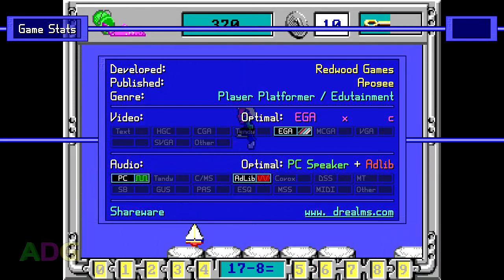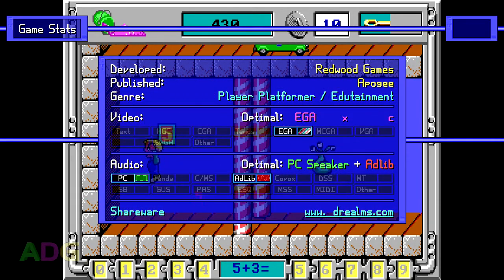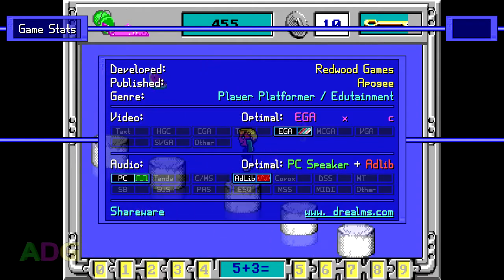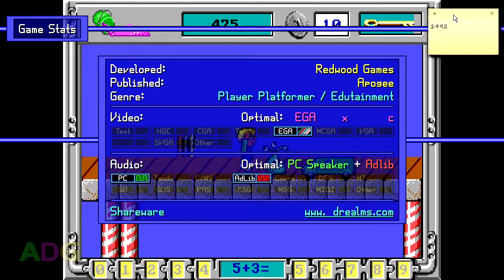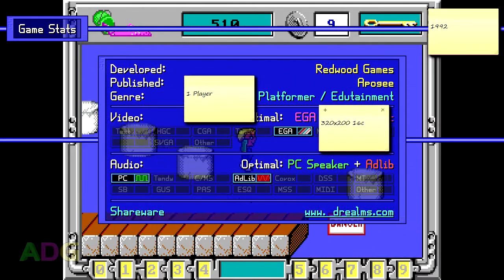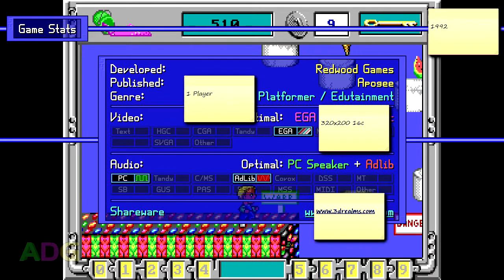Math Rescue was developed by Redwood Games and published through Apogee — and where did all my numbers go? Oh, these stupid gruzzles, I don't even have access to my Sega Death Phaser at the moment. There, there, there, and there. Okay, good. Temporarily fixed. So yeah, developed by Redwood Games, published through Apogee in 1992.